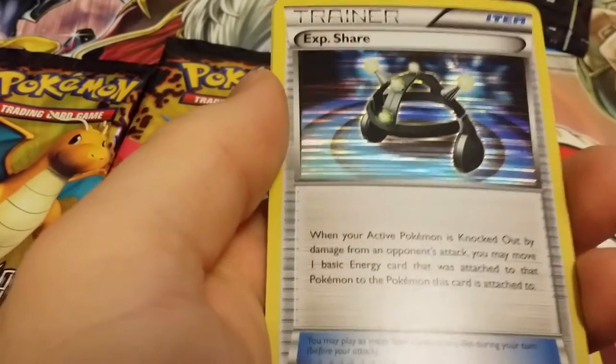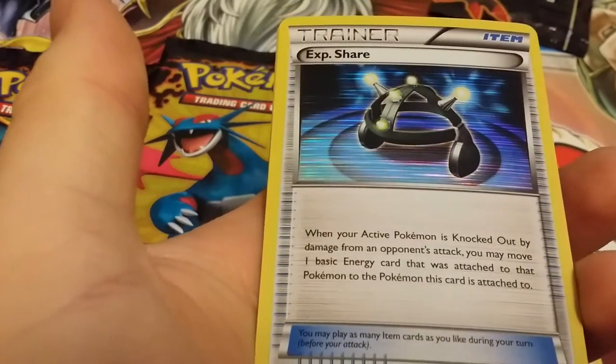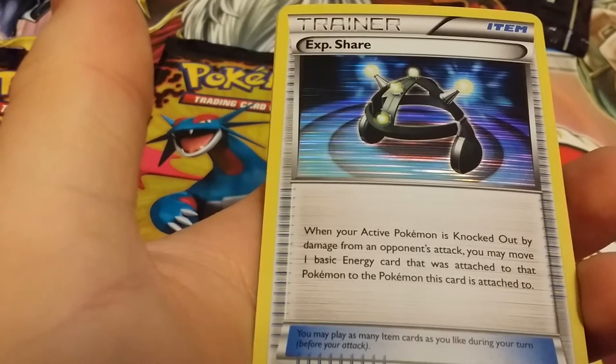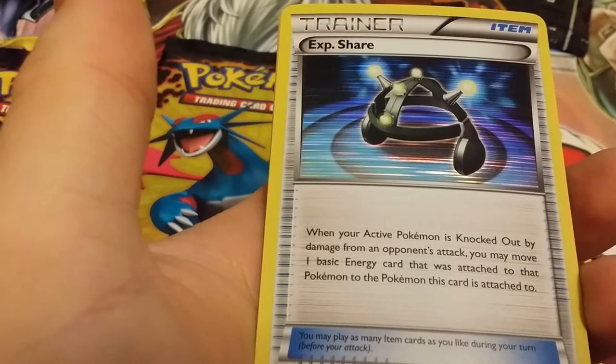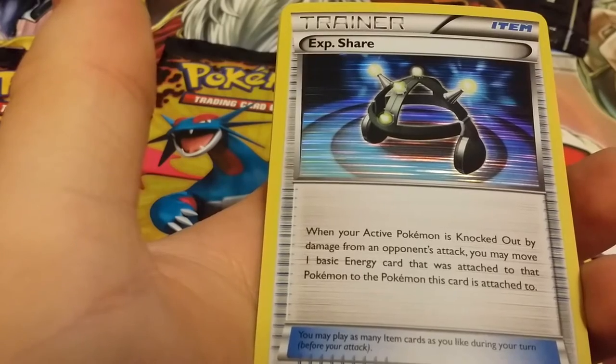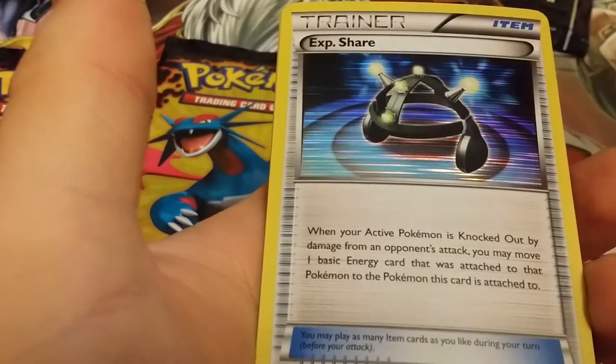Experience Share — you may move one basic energy card that was attached to that Pokemon to the Pokemon this card is attached to.